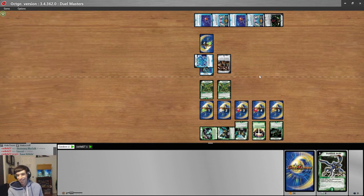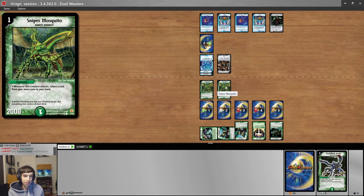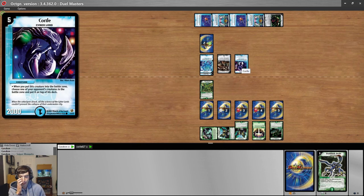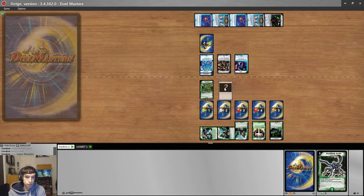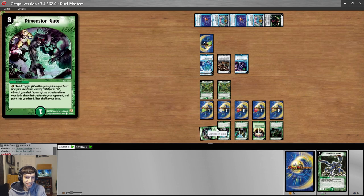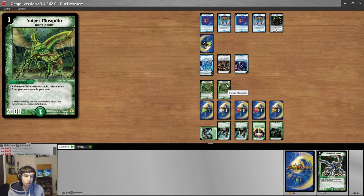Michael and Ben discuss the final shield attack choices. Ben must pick which shields get hit. Michael's board has multiple attackers with Double Breaker from Snake Attack, and the game appears to be decided based on shield triggers. Ben considers whether any of his remaining shields contain a Mana Nexus or game-saving trigger. Michael presses the attack, closing in on the win.